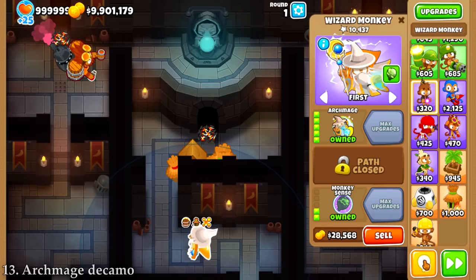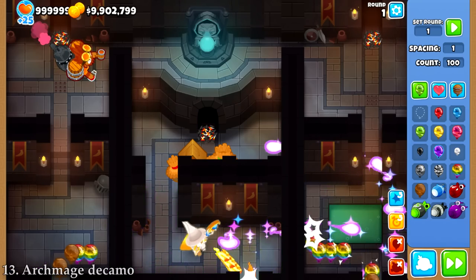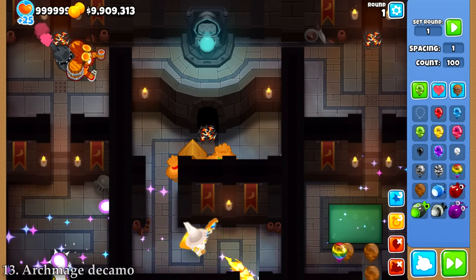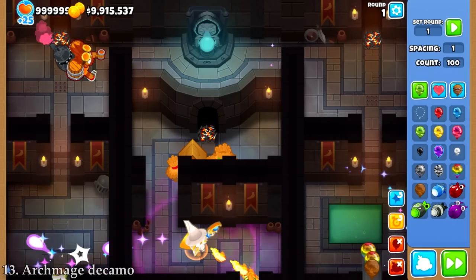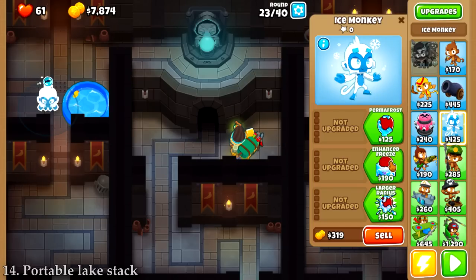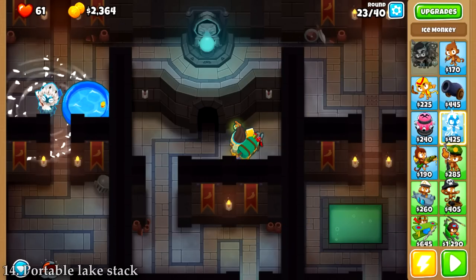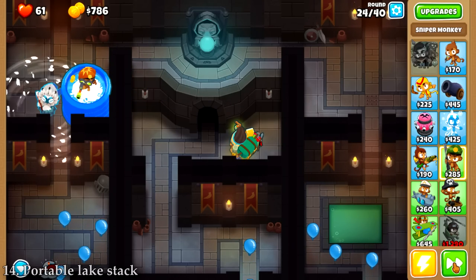The top path Tier 5 upgrade of the Wizard, the Archmage, gains the bottom path Shimmer upgrade that periodically removes camo from Bloons within its range. The first top path upgrade causes every attack to be able to go through any obstacle, but if you don't have that ability, there's another trick you can do. Using a middle path Ice Monkey to freeze the water, you can stack portable lakes on top of each other until they stack so high that a tower placed there can see over everything.